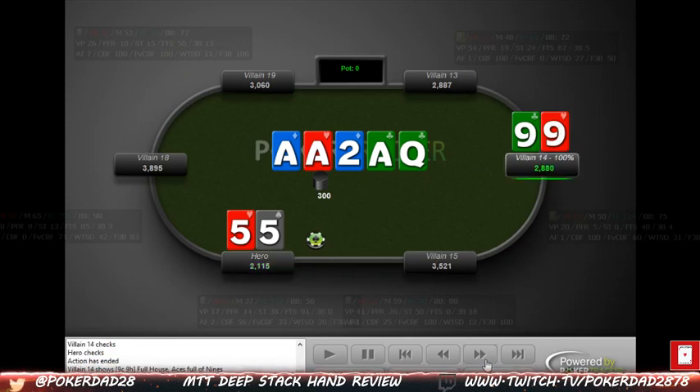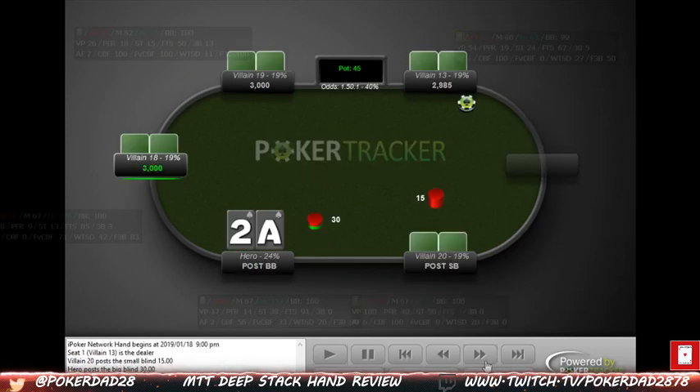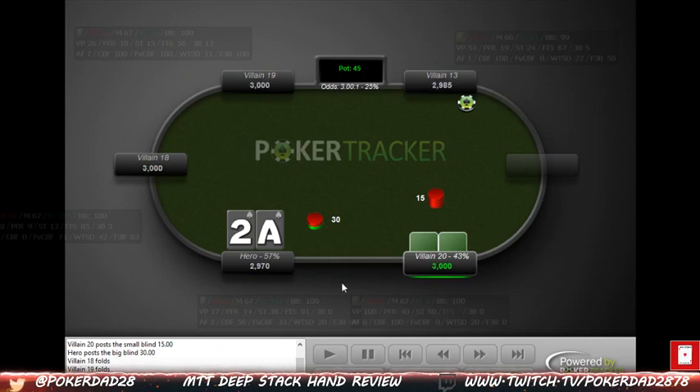Ace-two suited here — this is going to be the last hand of the video. I'm trying to keep these videos a little bit shorter than I usually do, just because long videos lose people's interest. It looks like it's going to be blind versus blind. We have an M of 67 and our opponent has 67M as well — this might be towards the beginning with 20 minutes at the 15/30 level, when you're going to be deepest of course. We get a 3x open from our opponent.